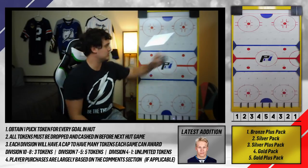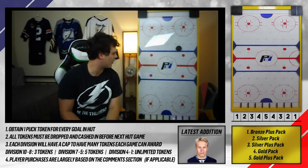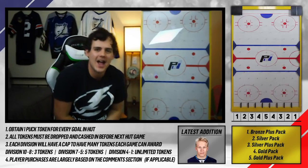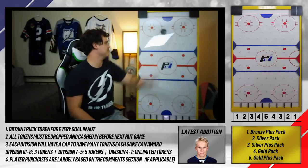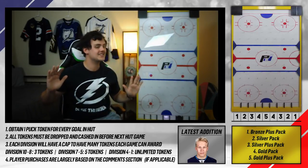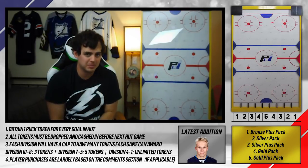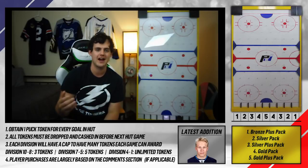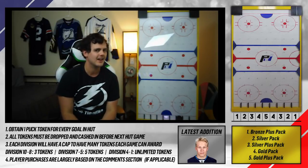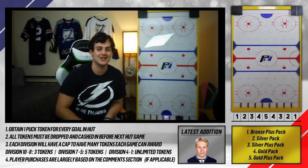We drop the first puck — bronze plus pack, only worth 100 points, that doesn't help us. Let's try to stay toward the middle on this one — there we go, heck yeah, a gold plus pack! We're going to clear the board and drop the last puck right down the middle. We get a silver plus pack. I'm going to bank the silver plus pack for 400 points — plus the 700 we have, that's 1,100 points — so we can open that middle evolution pack with 100 leftover. So our rewards are: a gold plus pack, a bronze plus pack, and we redeem the banked points for the premium evolution pack.